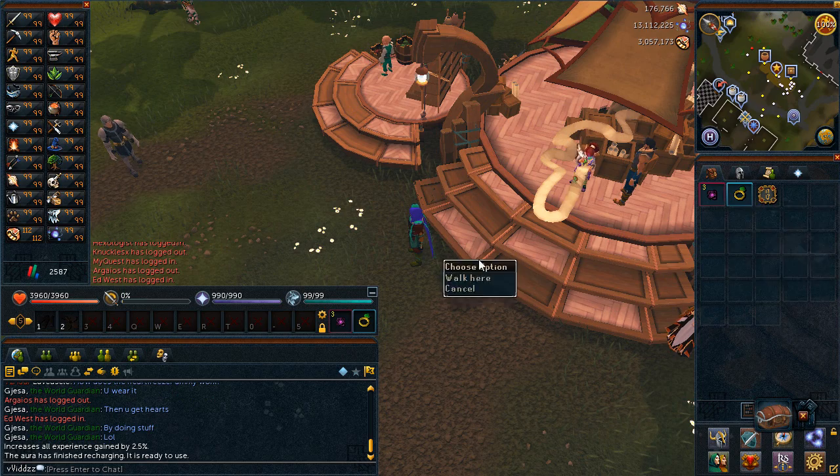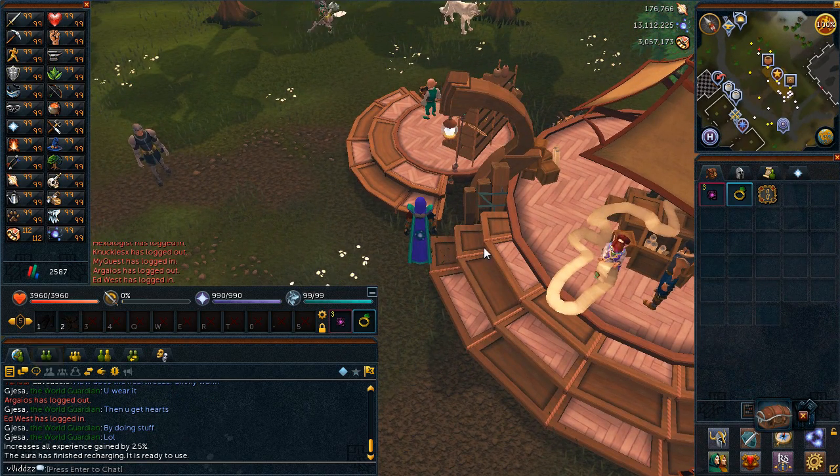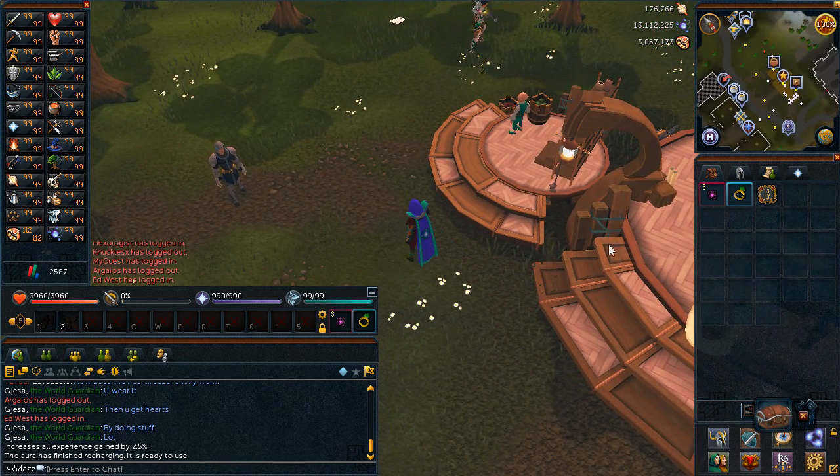This is going to help a little bit because you don't want to be doing Divination for a very long time. I'm going to show you how to get 99 Divination from about level 80. For the 80s it's Brilliant Wisps, so I'm going to quickly show you guys.